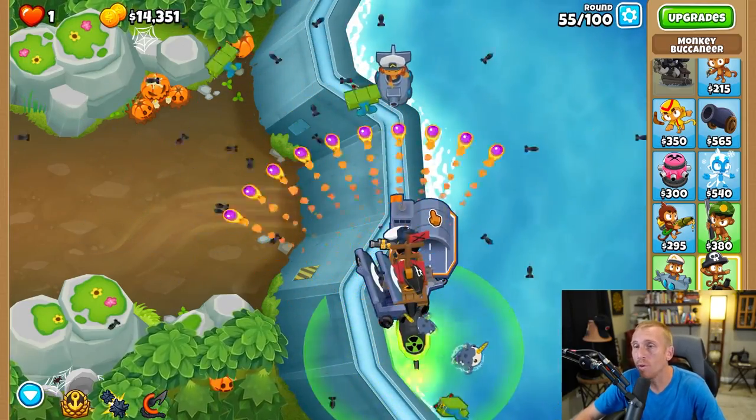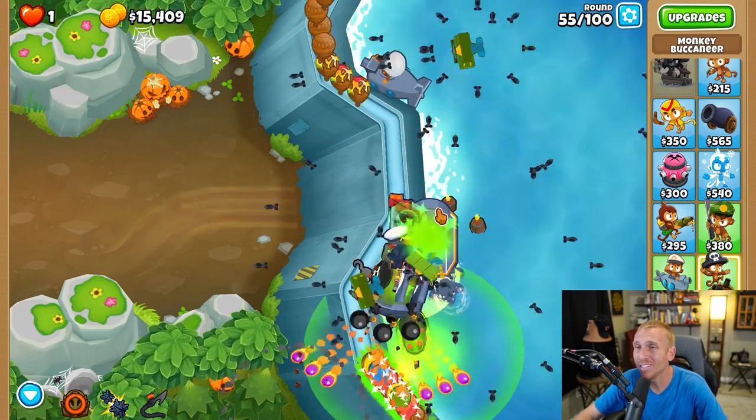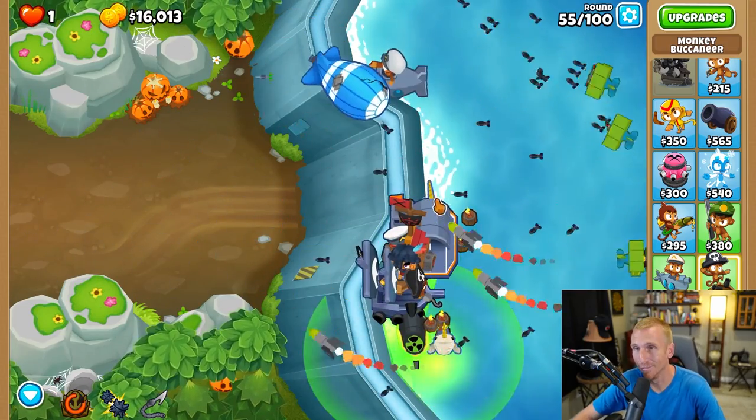On round 55 there are four rushes of ceramics — that is one, two, three — and on that fourth one we're not taking any chances, so we're going to grab that first ability and it's done for.